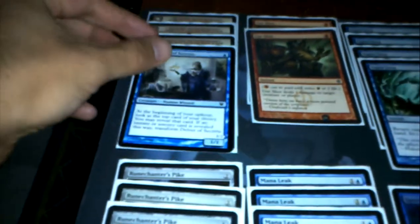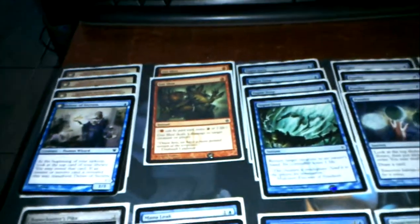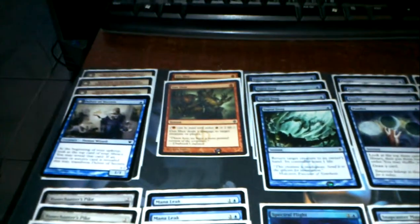We have four Delver of Secrets. That's one of the rest of the win conditions — it flips whenever you reveal an instant or sorcery within your upkeep. So I've got four of those. Two Gut Shots — the Gut Shots are early removal, easy to get into the graveyard. You discard them basically for two life.